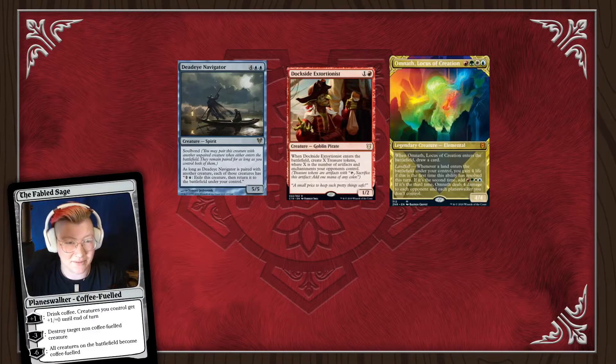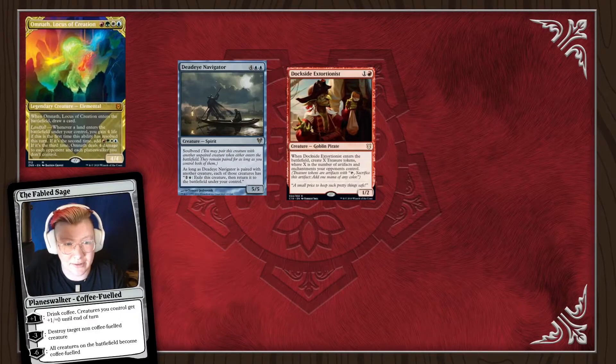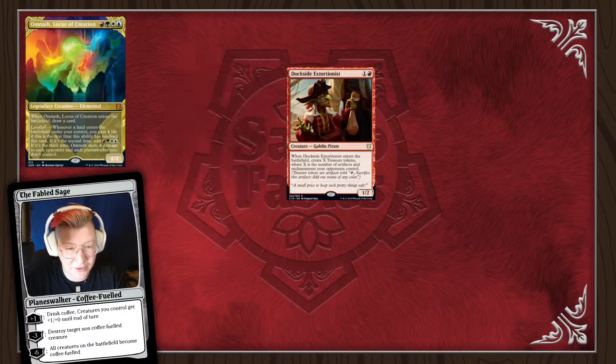Sometimes your Omnath gets Gilded Drake'd, or there's a Null Rod you just can't find interaction for. For that, we are also running good old-fashioned Breach lines, because having access to white, red, and blue is fantastic.